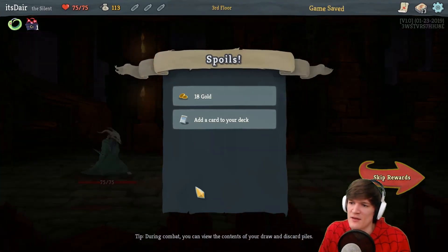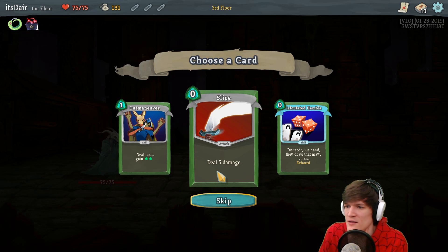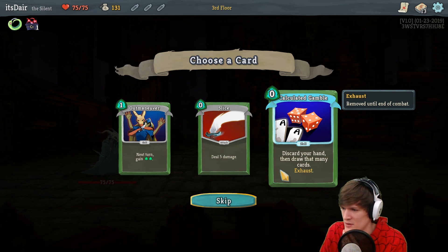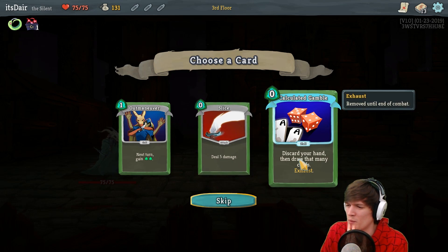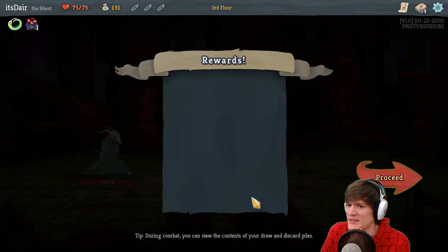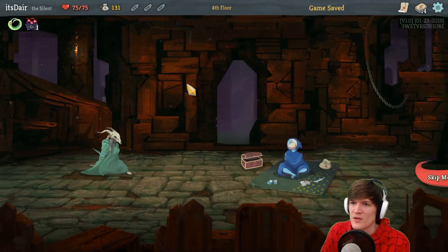We got another card here — Neutralize: deal three damage, apply one Weak. I kill them off and add a card. Next turn: gain energy, five damage for zero energy — that's pretty good. Discard your hand then draw that many cards; so if you can't use your hand, that's really good to cycle through. We don't exhaust the cards. Exhaust is when you lose the card for the rest of combat. I think that's super good actually — we could also combo it with other exhaust cards.